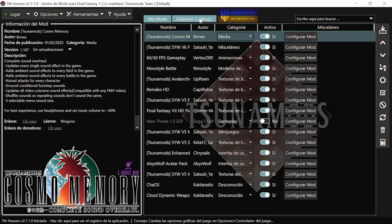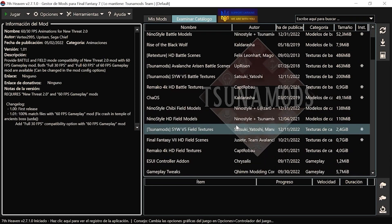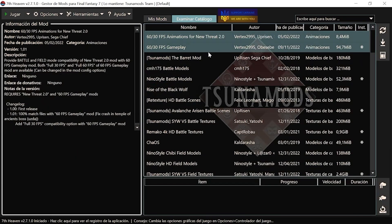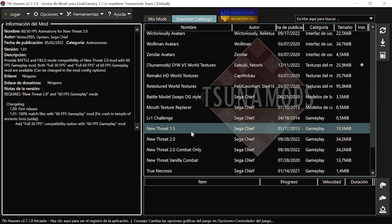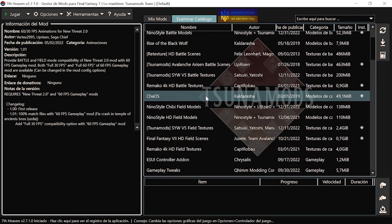Simplemente tenemos que irnos al catálogo y aquí tenemos una lista completa. Doy fe de que todos funcionan a la hora de descargar. Si vais a jugar al juego en español, os recomiendo que descarguéis estos mods. Luego tenéis algunos mods que cambian la jugabilidad, como pueden ser los mods tipo New Threat 1, 2 y estos, pero te cambia el juego a inglés completamente: textos, menús y todo. Si queréis probarlo y no os importa que el juego esté en inglés, no hay ningún problema, podéis experimentar descargando otros mods si os apetece.